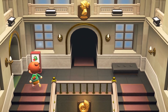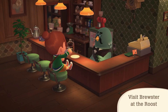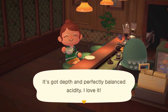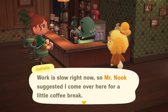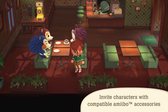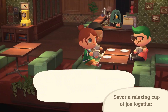Something's coming to the museum. This is The Roost, a cafe owned by the composed Brewster. Kick back and relax while Brewster serves you up a cup of his finest hand-selected coffee. You might run into some island residents here. By using the Animal Crossing series amiibo figures and amiibo cards in The Roost, you can invite characters of your choosing. Some of them may bring along company as well. Multiple players can also visit at the same time. Why not savor a relaxing cup of joe together?